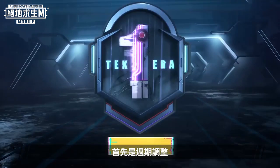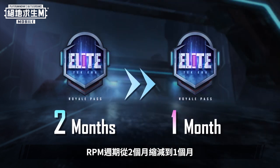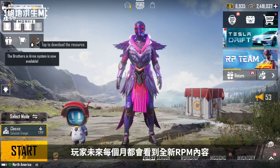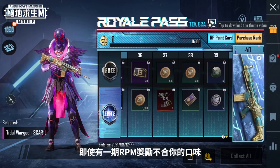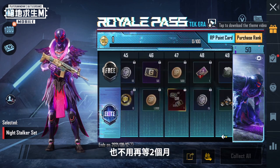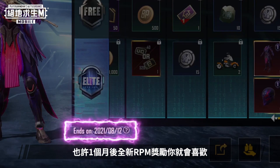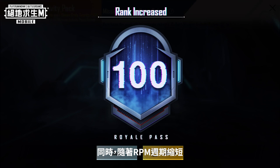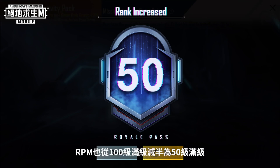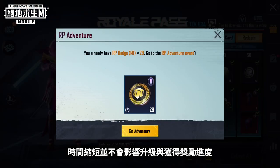First, the duration has been adjusted. Royale Pass Month seasons have been reduced from two months to one month, meaning you'll see new and different RP content every month. It also means you'll no longer have to wait two months if you don't like the current RPM rewards. The level cap has also been cut in half from 100 to 50 to coincide with the shortened seasons, meaning shorter RPM seasons will not impact leveling or collecting rewards.